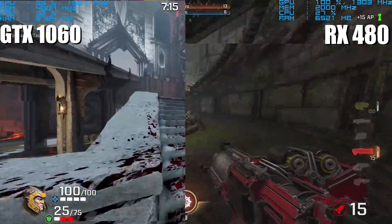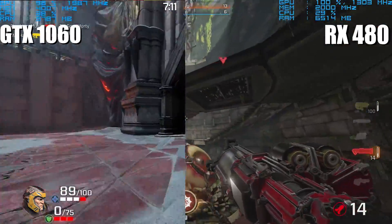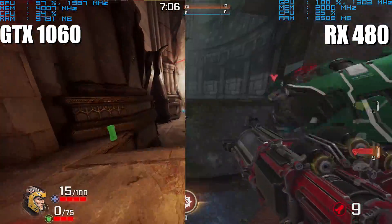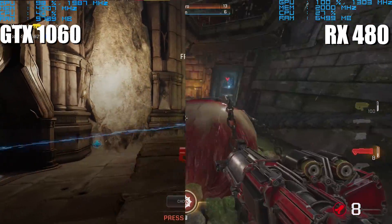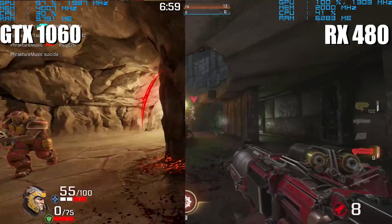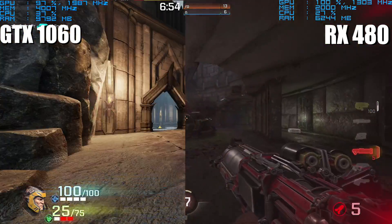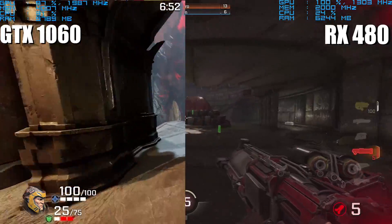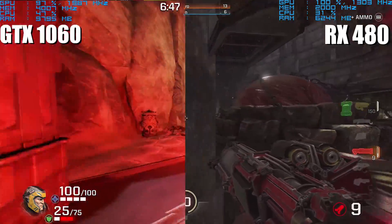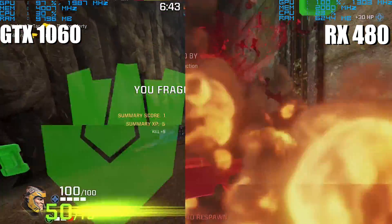The second neat thing you'll notice is that GPU usage on the GTX 1060 is wavering quite a bit more than it is on the RX 480. Where the RX 480 stays maxed out right at around 100% usage, the GTX 1060 is dipping below 100% quite a lot. I think that means there is some power left over on the Nvidia side for the GTX 1060 6GB that could be tapped into as development progresses.